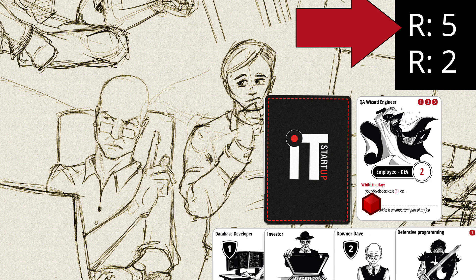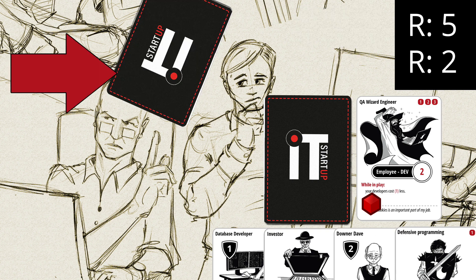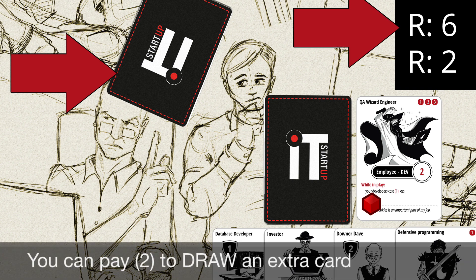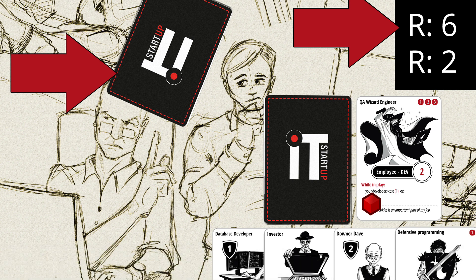He draws a card and gets 1 resource point because it's the first turn. Our opponent decides he has a great play for 6 resource points, but he currently only has 5 resources. He decides to discard a card — the discarded card goes on the bottom of the deck, and for every card discarded this way, you get 1 resource point. We can also draw extra cards, but then we pay 2 resource points. The key to winning IT Startup is resource management: you have to figure out how to get the most points for less resources, or how to use your cards to sabotage your opponent efficiently.